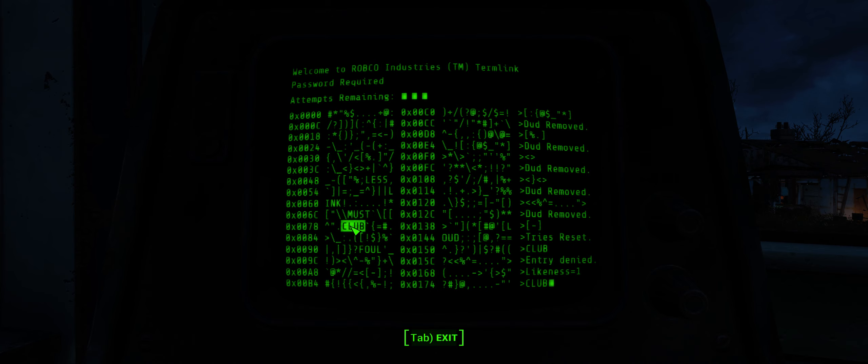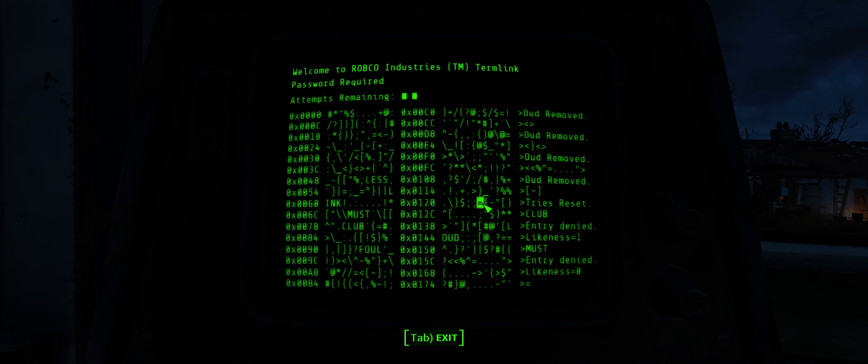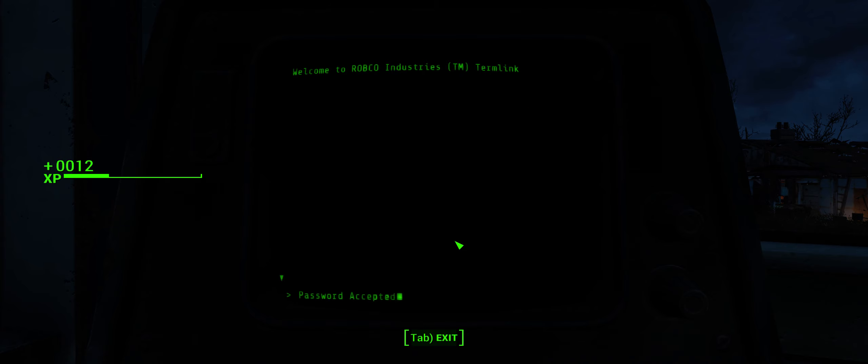Password required, attempts remaining. Let's look at 'club' — club isn't one. Doesn't give us any likeness. Must — zero likeness. Entry denied. Likeness zero. Must — loud — no, I don't know. Got it! Oh, that was a guess. We're in! Terminal link established — visions of happiness. Reload, load holotape.